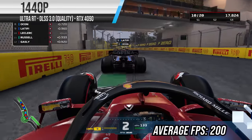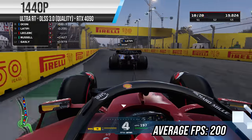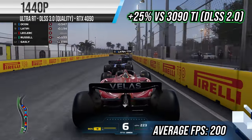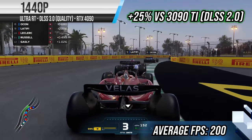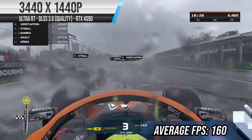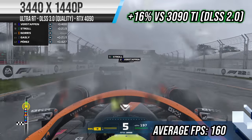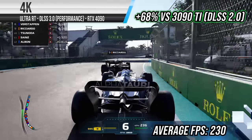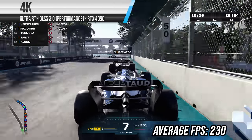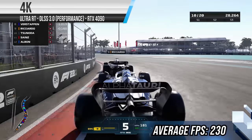Moving on to F1 2022. Again, we're on ultra preset with ray tracing enabled. At 1440p with DLSS 3.0, you can expect average frame rates of 200 FPS. At 3440 by 1440p resolution, 160 FPS. And at 4K, 230 FPS. Remember, 4K is where we switch over to DLSS performance mode, so you do get an additional boost here at the cost of reducing picture quality.